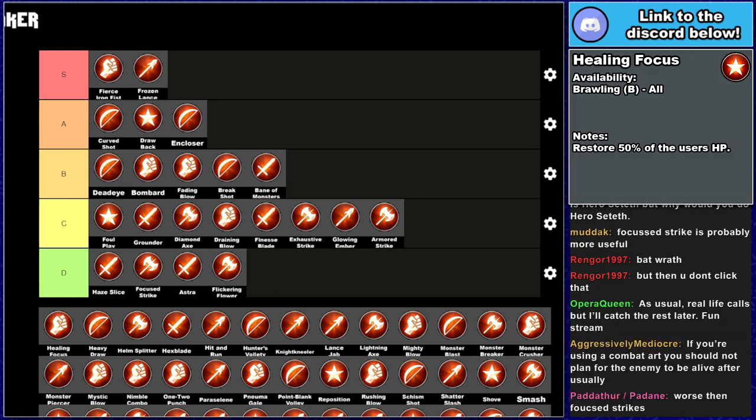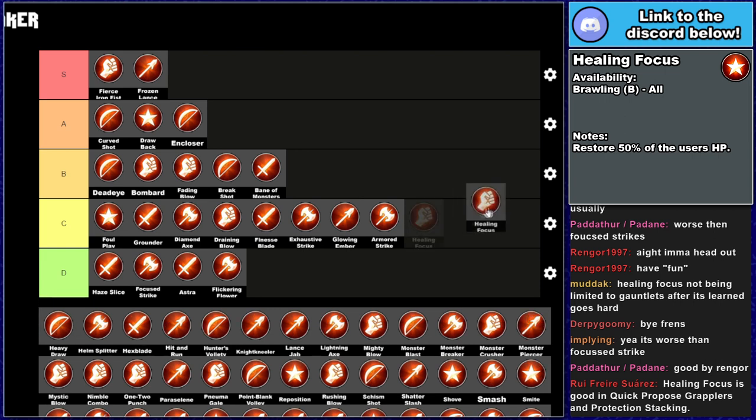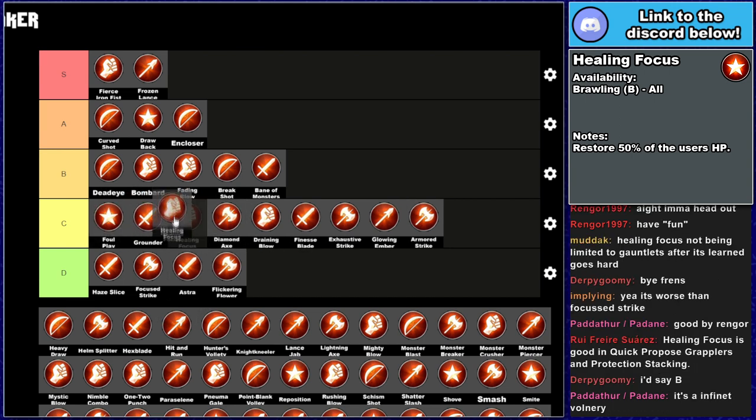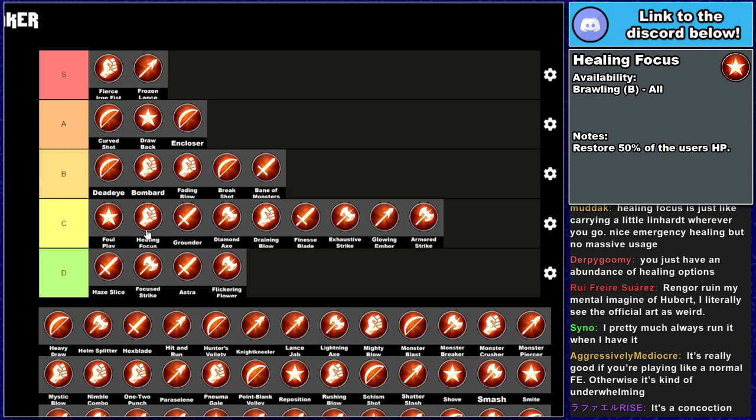Healing Focus is a B brawling combat art — it restores 50% of the user's HP and is globally available. It's good in quick Riposte Grapplers and protection stacking, potentially. B brawling is a bit of a steep ask, and I don't think healing is hard enough to come by in the game to where you're clicking it frequently. There are so many healing options in Three Houses that you don't necessarily need a combat art for it — there's no way I'm running this over a movement combat art. Most of the time you'd rather have your units hitting things rather than healing themselves when you usually have a unit dedicated to healing.